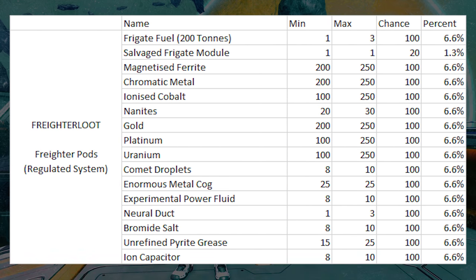The next loot table is freighter loot for regulated systems, and it has the same 1.3% drop rate for frigate tokens. The only real difference between the two is that regulated systems have normal trade goods and Outlaw Systems have illegal trade goods, which are generally worth more. So pirate systems are the best ones to attack freighters in if you want to gain some cash.